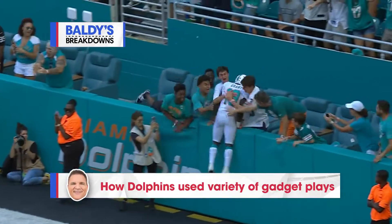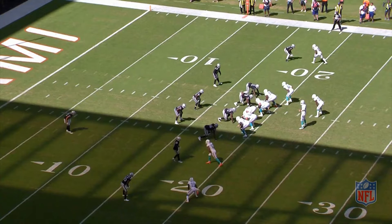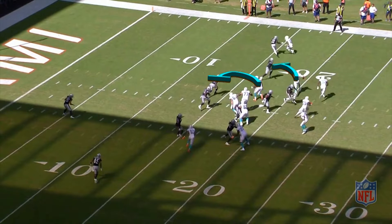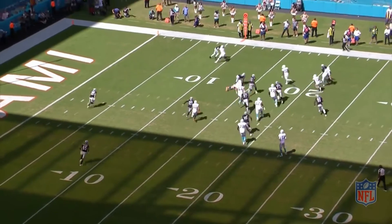The Dolphins used a variety of gadget plays to beat the Raiders, including this fly sweep to Jakeem Grant — a play that he ran with Patrick Mahomes at Texas Tech many times. He picked up four blockers once he got the ball passed by Ryan Tannehill. The four blockers, Jawan James, they all do their job here, including the key block by Kenyon Drake down the field for the free safety.